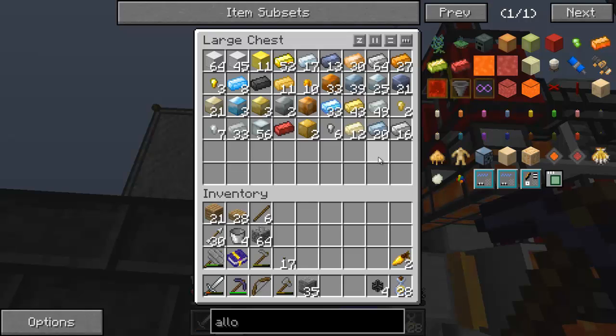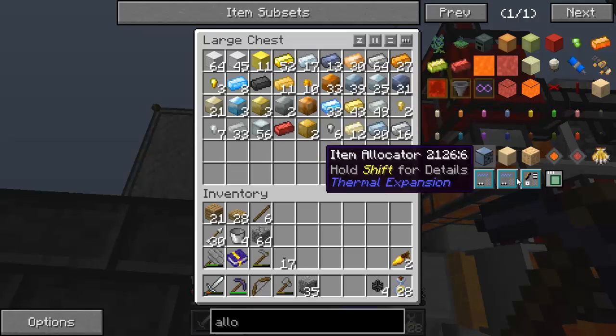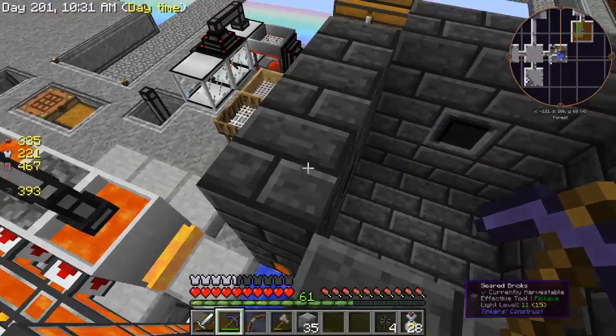And this is all the resources I've gotten. It doesn't look like much, but that's 45 blocks of iron and nine blocks of gold. That's a lot. It's really been running really well — pretty carefree.